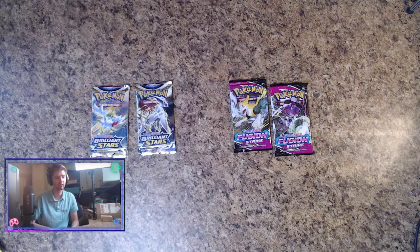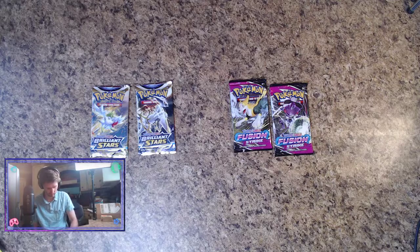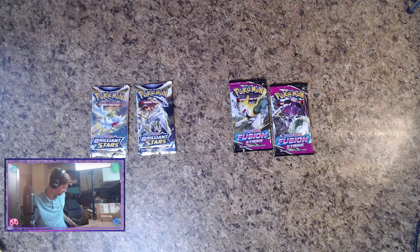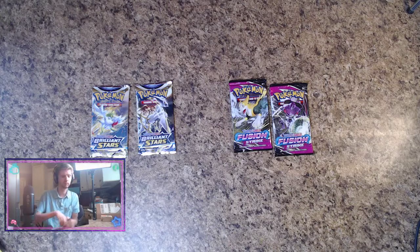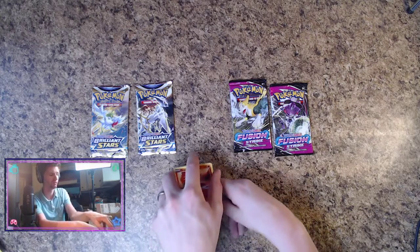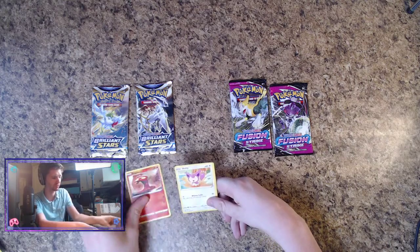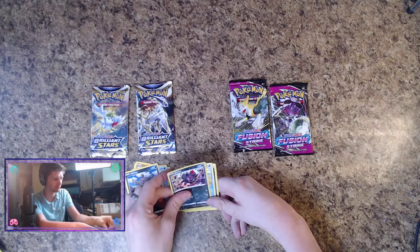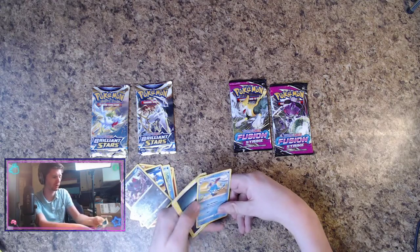Feel the energy, feel the rush — let's do it! We pulled: Skiddo, Phanpy, Choodle, Volbeat, Zorua, Azumarill — Non-Holo. Then Genesect. Let's do it — can we get the Genesect Breakdancing Alternate Art card?